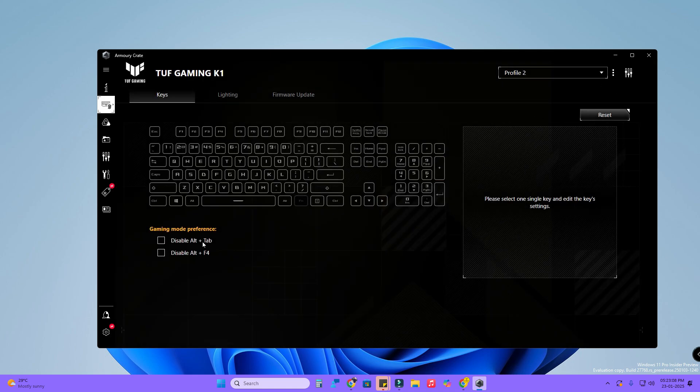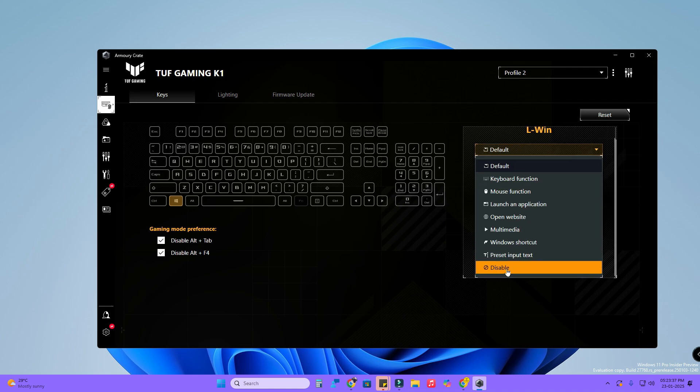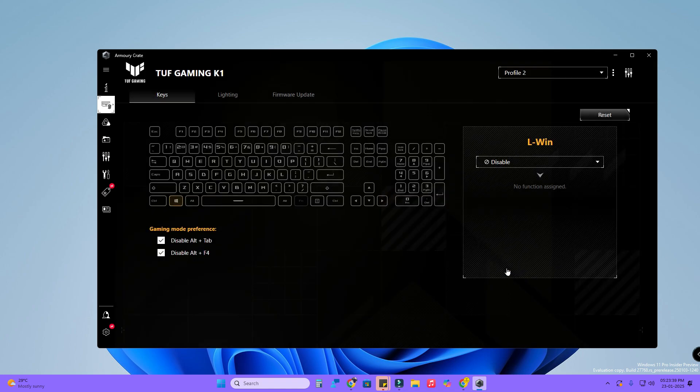In Profile 2, there is also a new update to disable Alt+Tab and Alt+F4 — enable this option, as disabling these shortcuts gives you a better gaming experience. To disable the Windows key, click on the Left Windows Key option, open the drop-down menu, scroll down to the Disable option, and click on it. Now the Windows key is disabled and pressing it does nothing.